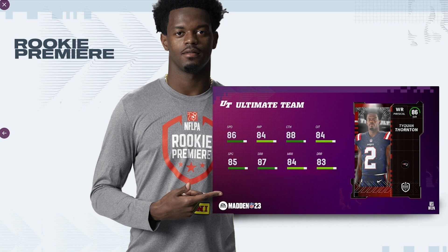My number two pick is wide receiver Tyquan Thornton for the New England Patriots. I really like what I'm seeing from this card: 86 speed, 84 jump, 88 catch, 84 catching in traffic, 85 spectacular catch — overall a really good player. Another thing I like is he's on the taller end at 6'3, so he'll be able to get up and get those high balls. In Madden, a tall receiver is a good receiver, and he's got solid speed for early MUT.